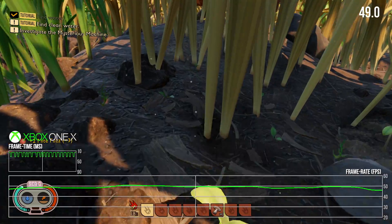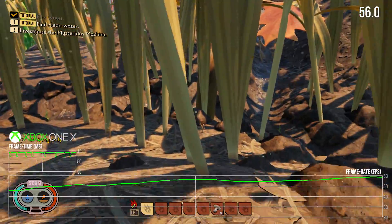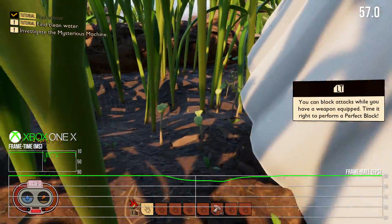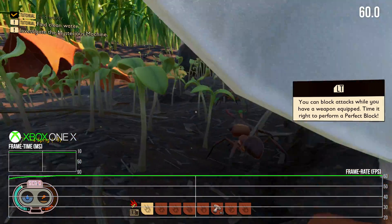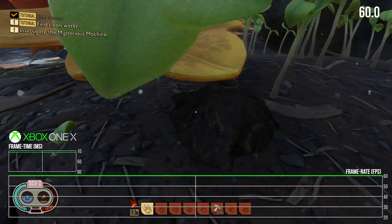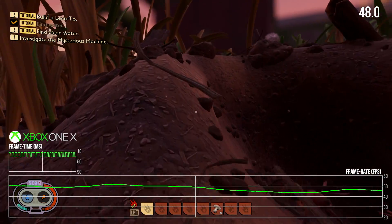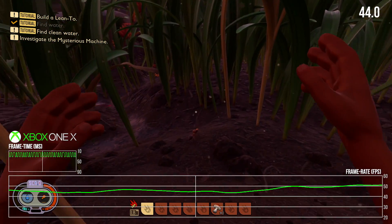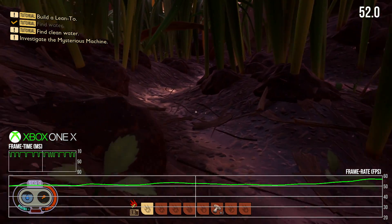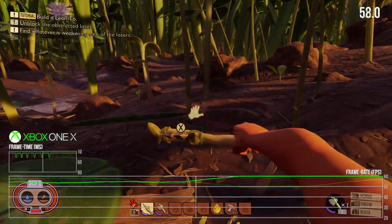Xbox One S and X each have their own issues, but as daytime returns, the enhanced console has a big advantage — it's hitting and at times holding 60fps for long stretches. Xbox One X is the clear choice of the two. Obsidian has chosen to leverage that extra power into smoother framerates, rather than pushing for better visuals or higher resolutions. The payoff isn't quite ideal though: you do get to 60fps, but it can drop to the 30fps line and even just under for nighttime play, with lots of play unfolding at numbers in between. There's a vast range to X's framerate that could also benefit from a 30fps cap in theory. Still, of the two, this is clearly the better way to play.